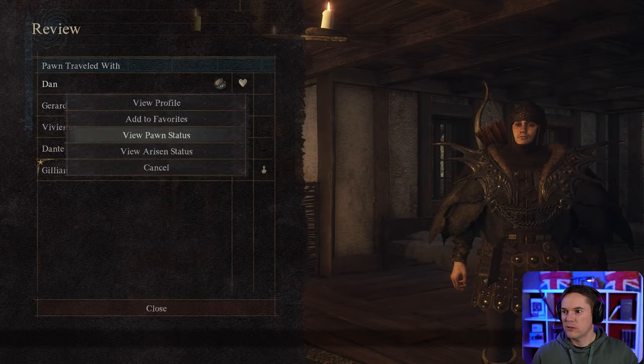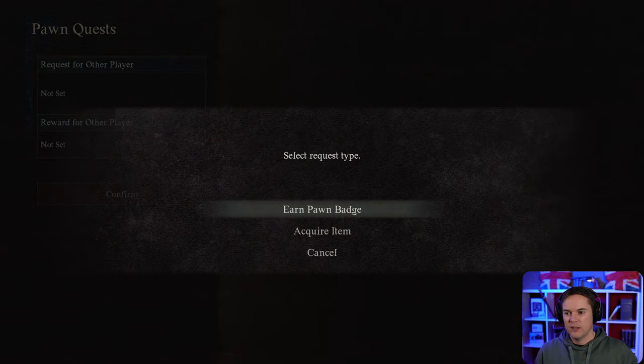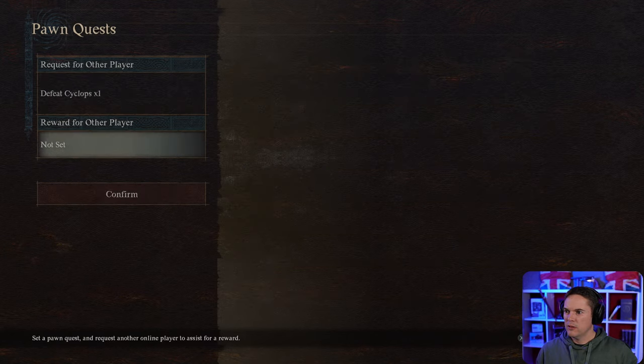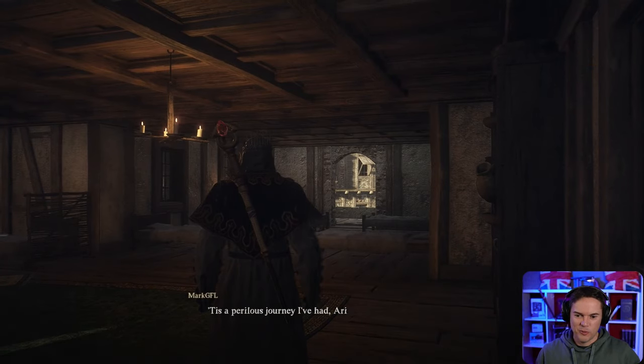We will set a new pawn quest — earn a pawn badge. We'll go for killing a Cyclops because I'm not really finding many of those. The reward is going to be gold — 10,000 gold. There we go. I'm being generous with those now. You want to see the clothes museum that you believe is in London? I've not heard of that one.